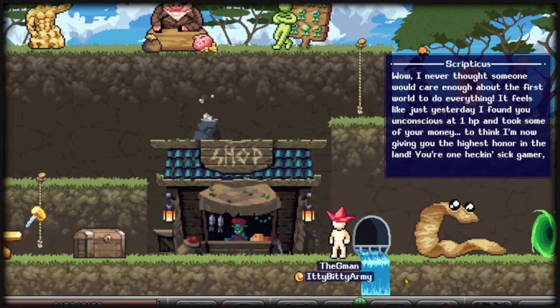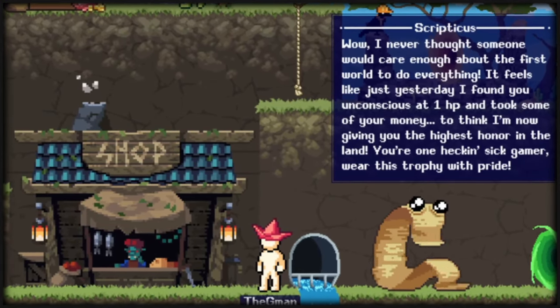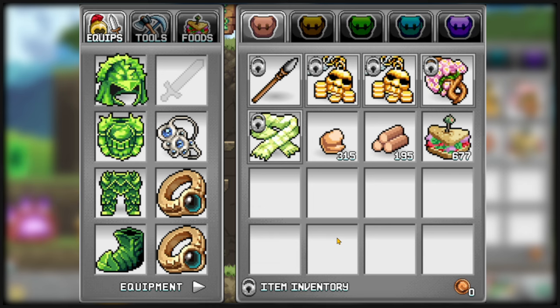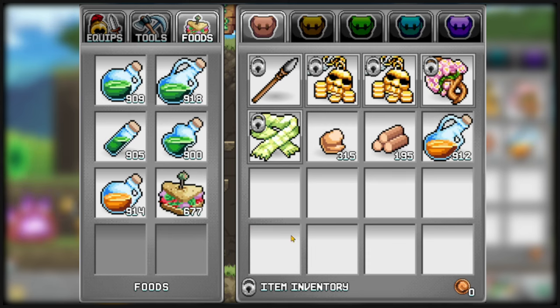Make sure to do the Scriptus questline, which will help you get to World 2 and explain key mechanics on how to craft and help you get armor and better weapons. There are two types of quests: the blue exclamation mark is a secondary optional quest, and the yellow exclamation mark is the story quest — always make sure to do the story quest. If you're taking too much damage, you can use food such as kabobs. Select your inventory, click on the food tab, and drag and drop the food into one of those slots. When you hit a percentage of health, they will heal automatically, but they do have an internal cooldown.